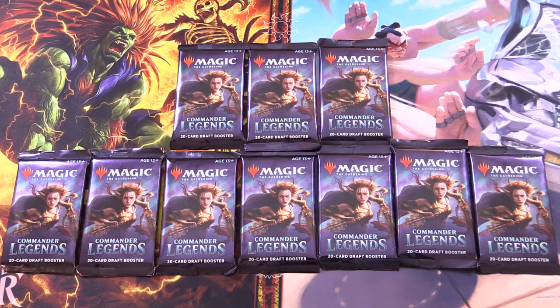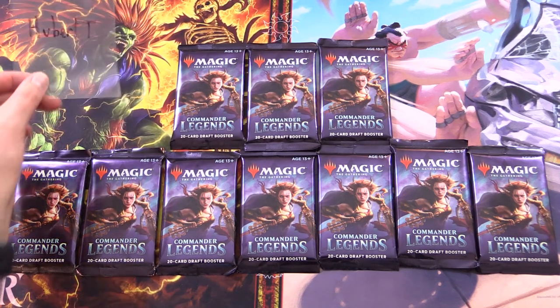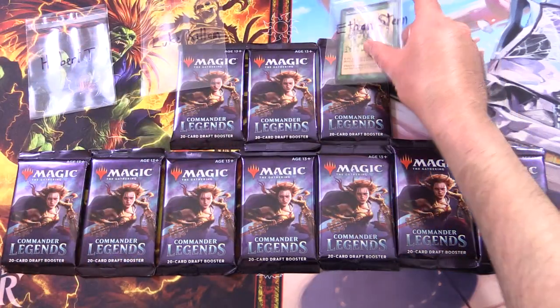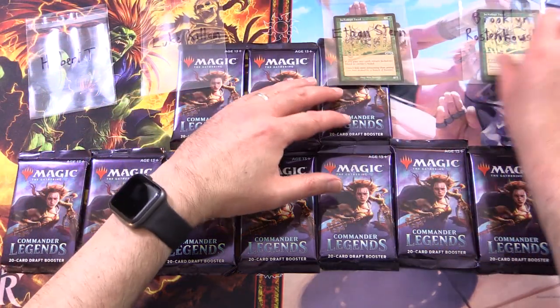Today on MTG Unpacked, getting stuck into 10 packs of awesomeness, also known as Commander Legends. Today's patrons: we have Hubert T, Luke Killam, Ethan Stern, a new patron, and Brooklyn Rostenkowski.